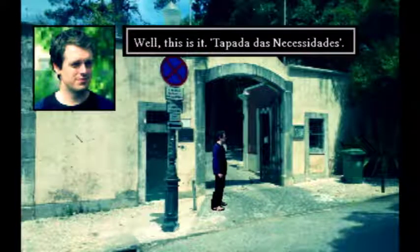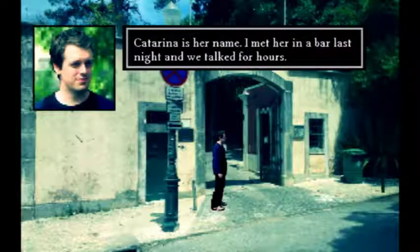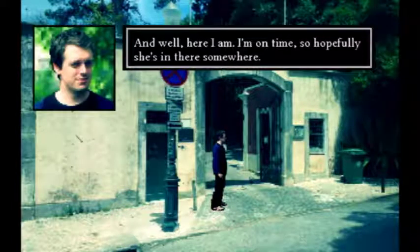Oh, that's kind of creepy looking. The game text reads: 'Necessidade.' I can't believe I've only been in Lisbon for a week and I've already met the most beautiful woman in the city. Katarina is her name. I met her in a bar last night and we talked for hours — she was absolutely enchanting. It's definitely point-and-click. The last thing she said as she hopped into the taxi was: meet me tomorrow at the Necessidade, by the duck pond at 12 p.m. Well, here I am. I'm on time, so hopefully she'll be in there somewhere.